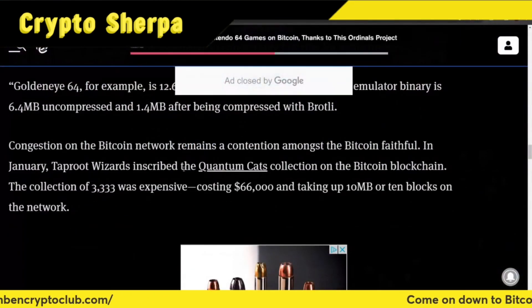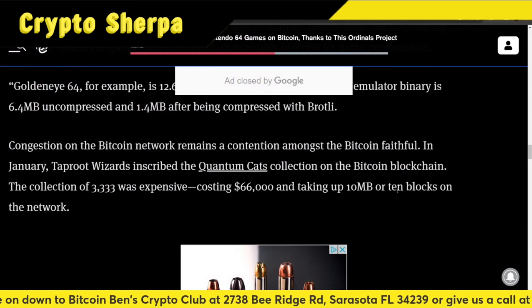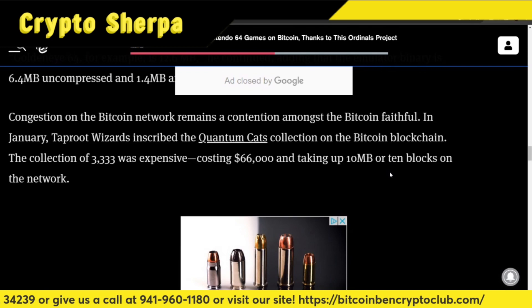Now, congestion on the Bitcoin network remains a contention among the Bitcoin faithful. In January, Taproot Wizards inscribed the Quantum Cats collection on the Bitcoin blockchain. The collection of 3,333 was expensive, costing $66,000 and taking up 10 megabytes, or 10 blocks on the network.